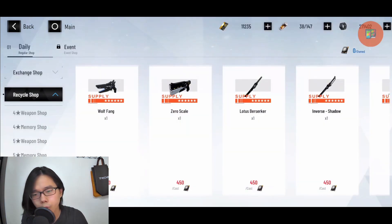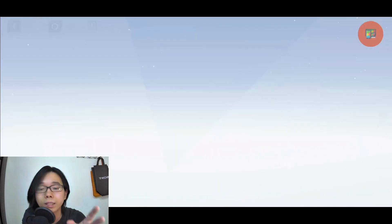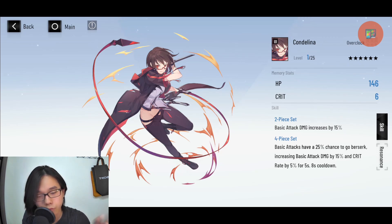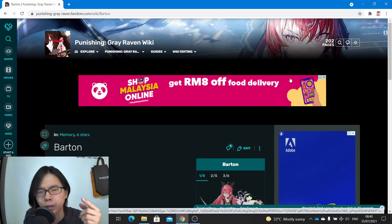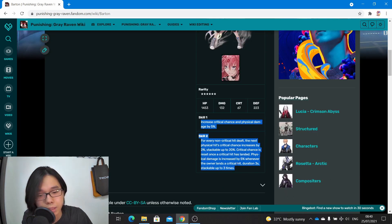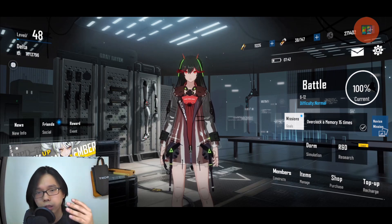Every main DPS needs their signature weapon to do the most damage. For the memory set, I recommend four Barn with two Fabric — but Barn is not released yet. As a replacement, use four Cordelina with two Fabric. Once Barn is released during the Alpha patch, you can switch to four Barn with two Fabric or two Cordelina. These sets all increase damage output for Lotus, which is why I recommend them.